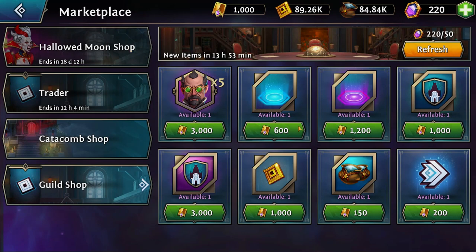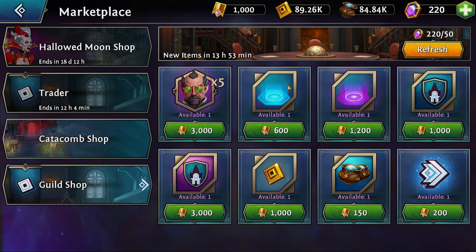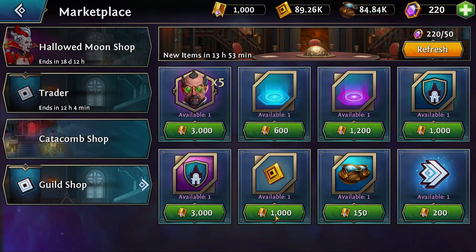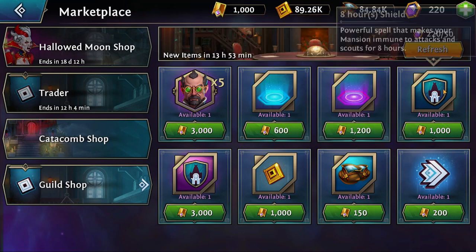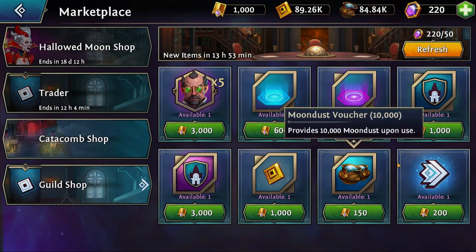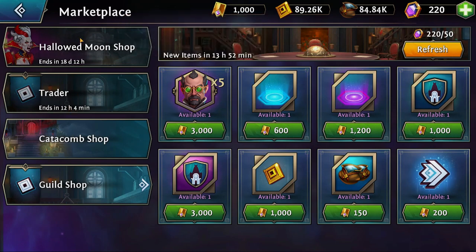Now let's talk about the guild shop. Always buy the shards in the guild shop — always. After shards, look at this: you have 1,000 gold for 1,000 guild coins, or you can get 10,000 Moondust for 150 guild coins. The Moondust is the purchase here. If you absolutely need to, buy yourself a teleport. I would probably never buy a shield unless you're getting bullied — and if you're getting bullied, squad up with someone who has your best interest in mind or get a better guild. Definitely get yourself some Moondust vouchers after you get your shards, but save up until you can afford two or three before investing more.